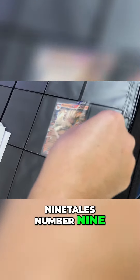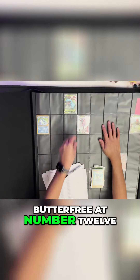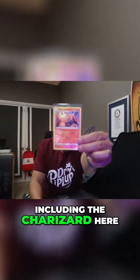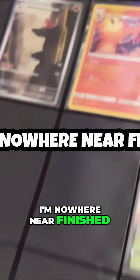Why isn't Ninetales number nine? That would make so much more sense. Alakazam is 65. We got Beedrill at number 16, Butterfree at number 12. And after 30 more minutes with more Pokemon going into this binder — including Charizard here in slot number six — it's becoming very clear: I'm nowhere near finished.